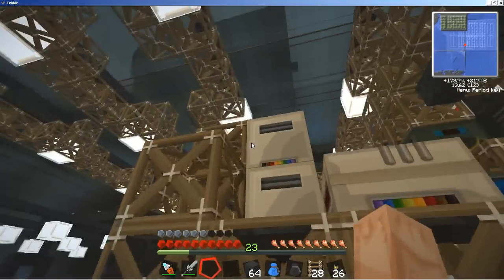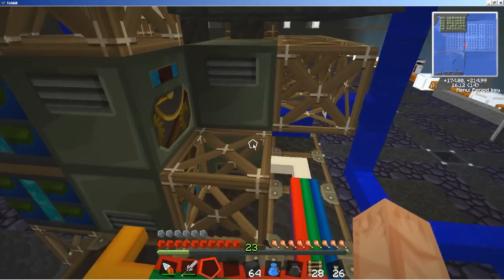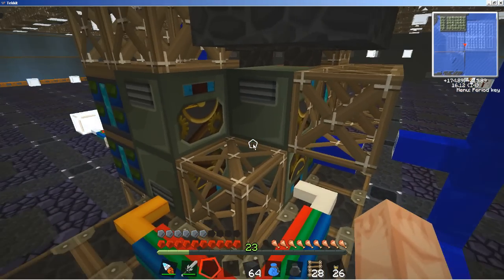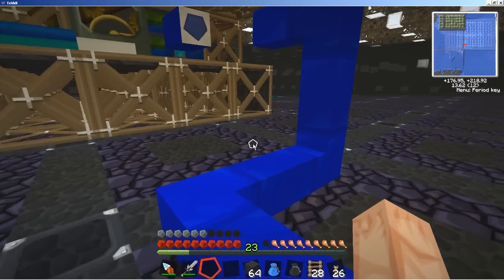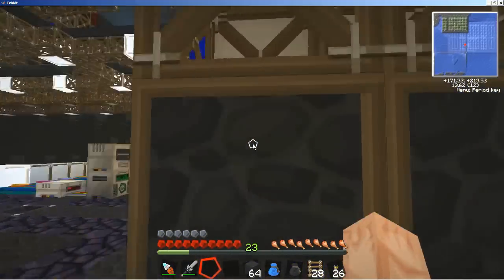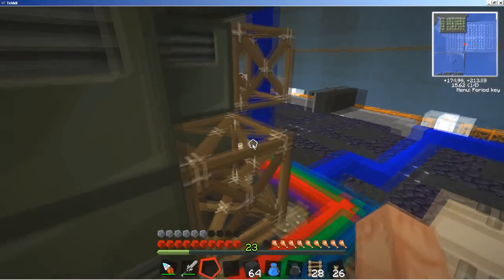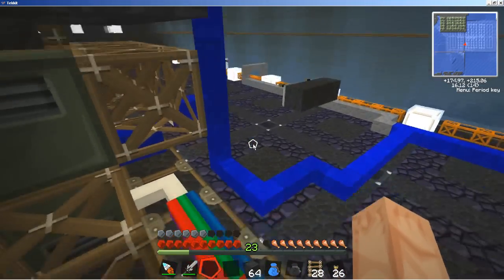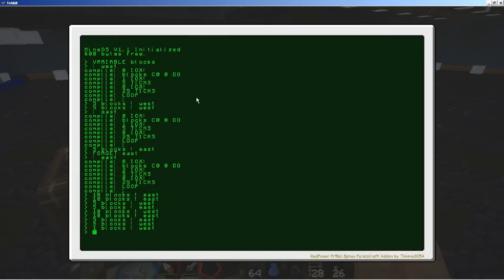Changing the program so it goes north, south, up, or down is just changing numbers and words in the code itself. This is also a great opportunity to see a worm drive in action. I've set up a fueling dock here - blue cables for the blue alloy wire go all the way around to the other side, so when I get into the proper position it automatically reconnects the wires and charges the batteries, keeping everything fully autonomous.